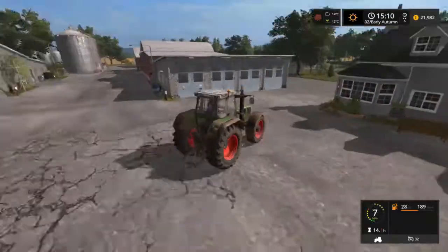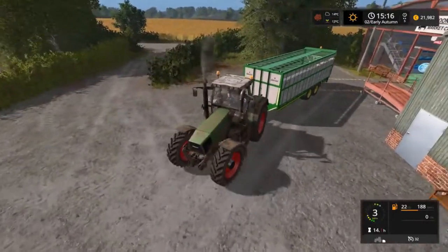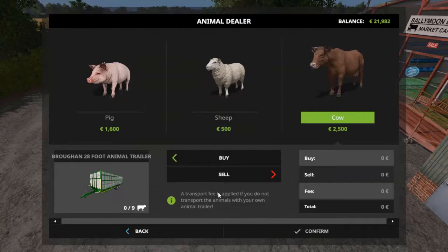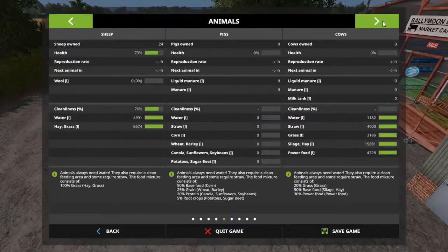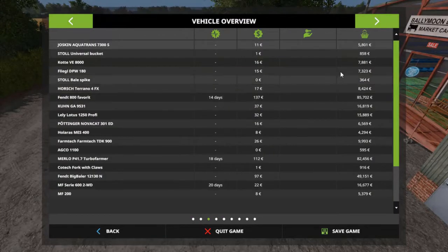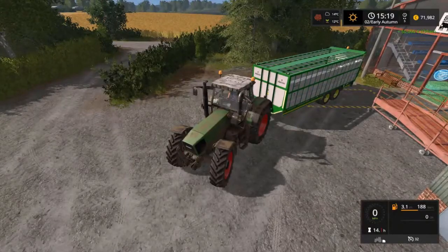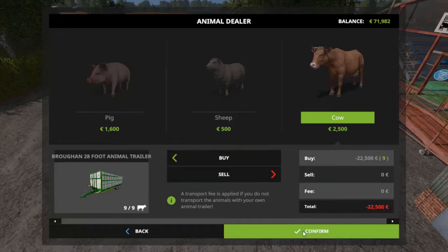Back we go to the animal market to start picking up our first load of cattle. We're going to get ourselves hitched on once again to the trailer and back ourselves into the trigger to start getting loaded up. The cattle are going to end up costing us 2500 a head, and I've actually forgotten to take out a loan to cover this — or rather extend our loan — in order to cover this purchase. So let's find the finances and click on the 5000 euro symbol to bring us up to about 71,000. I may end up taking a little bit more depending on how many I end up buying.